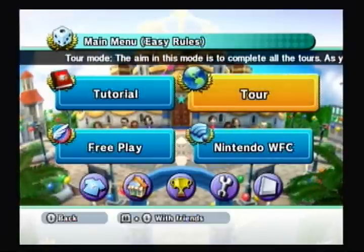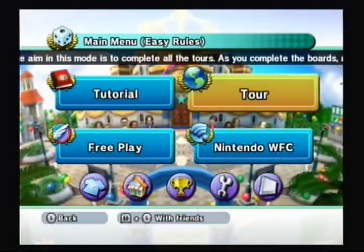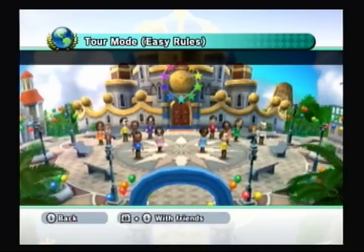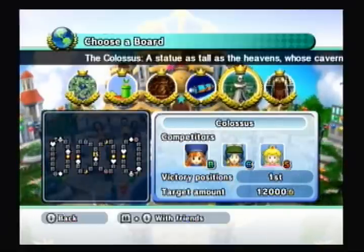Hello everybody, SlimKirby here. Welcome back to the Fortune Street playthrough. It's Wednesday, which means we have Easy Rules in Dragon Quest, and today we're going to continue on with the special tour. This time, we're going to be doing Colossus.